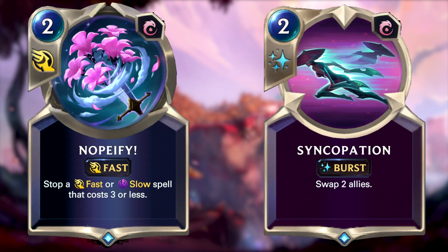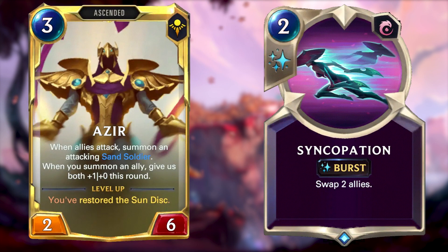You also have lots of protection for your allies and champions, for example Nopeify and Syncopation. Nopeify stops a fast or slow spell that costs three or less mana, and Syncopation swaps two allies, meaning you can swap key units out of danger. Syncopation is also a great card to make a unit with lots of power unblockable — you attack with an elusive, which is hard to block, and after blockers are declared you can swap the unblocked elusive with say a buffed Azir. Since Azir's leveled up card gains damage every time a unit is summoned, if he's at eight power and the opponent's nexus is open for attack, this can be a nice little win condition.